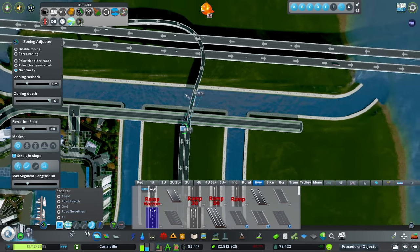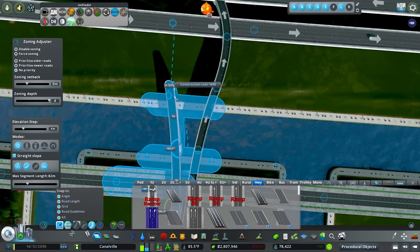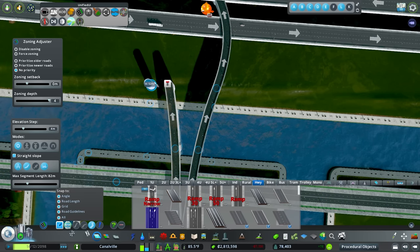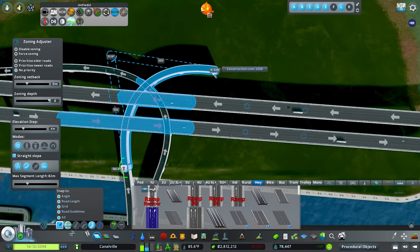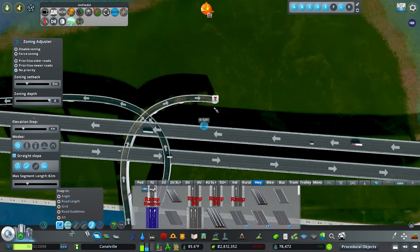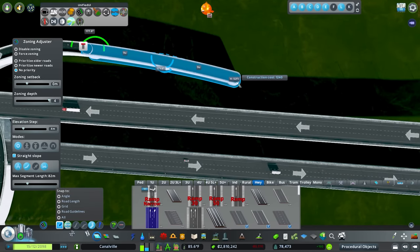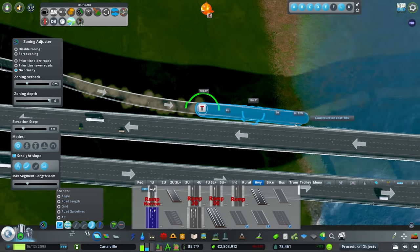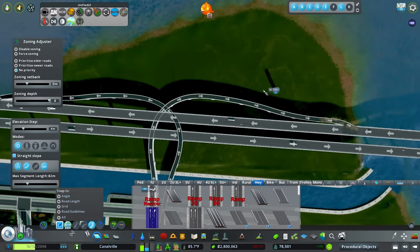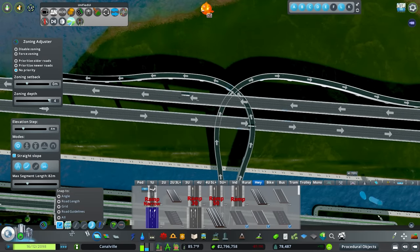We'll go straight just a smidge, curve it a little to the right, then curve around and turn off snapping — it allows you to get a better angle. Then connect it up. For this one, we'll do pretty much the same thing: go straight a smidge, a little to the left, then curve and turn it right — going just a little wider than the other side. Turn off snapping again for that nice angle, curve in, line it up next to the freeway, and connect it up.